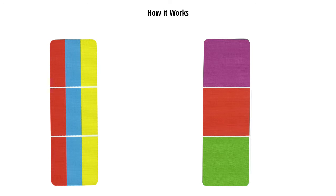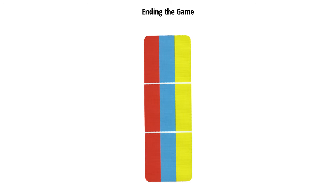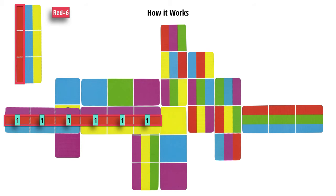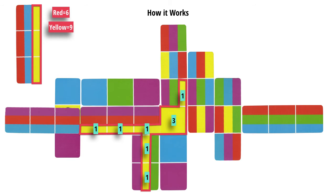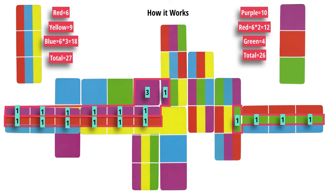Play continues until each player has one card left. The last card determines the player's points. We saved this card, so we'll look at red first. We find the largest complete section of red. We get one point for each small section and three for each square. Red doesn't have any squares — this gives us a total of six. Now we'll look at yellow, followed by blue. The middle color is always doubled, so we have a total of 27. Our opponent has 26. We win. Barely.